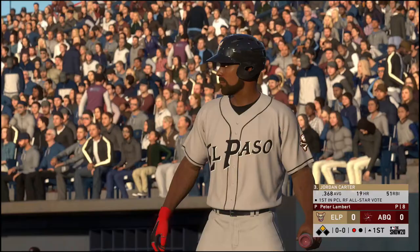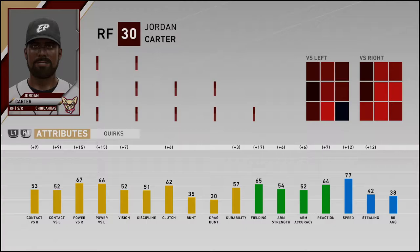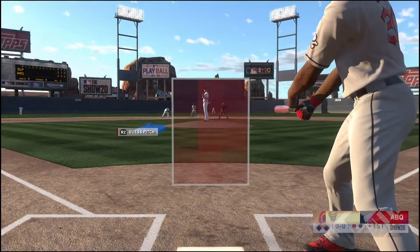Hey everybody, Joseph here. Welcome back to another episode of MLB 20 The Show Road to the Show with my right fielder slash shortstop Jordan Carter. We're in the Padres organization — or maybe Tigers, I really don't know. My displayed overall is 83 but my real overall is 71. Either way, those are what my attributes look like, and without further ado let's get on with it.